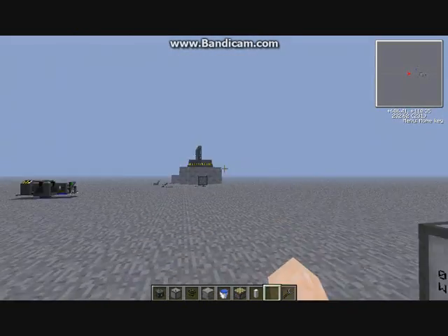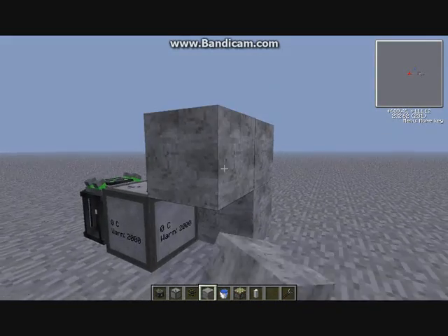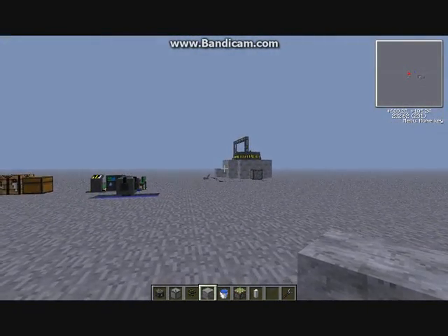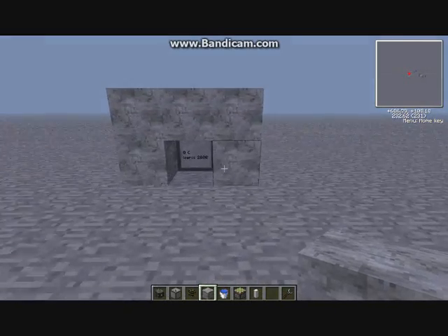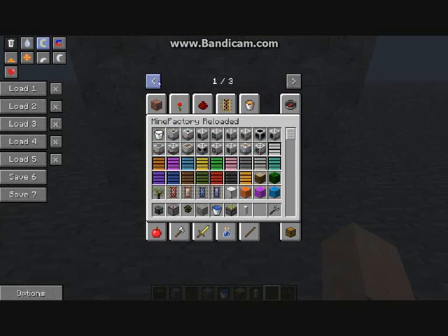Now you're going to build the framework. You can use concrete as I mentioned. This is the first wall. That block with the outlet doesn't have to be there, but this is where you can adjust your temperature and run a redstone signal out — I should get some redstone out, that will probably help.